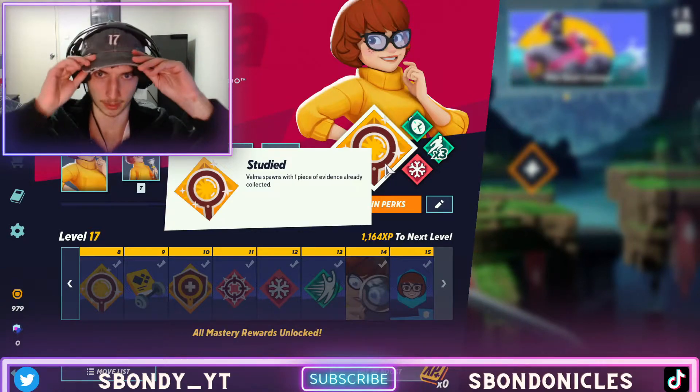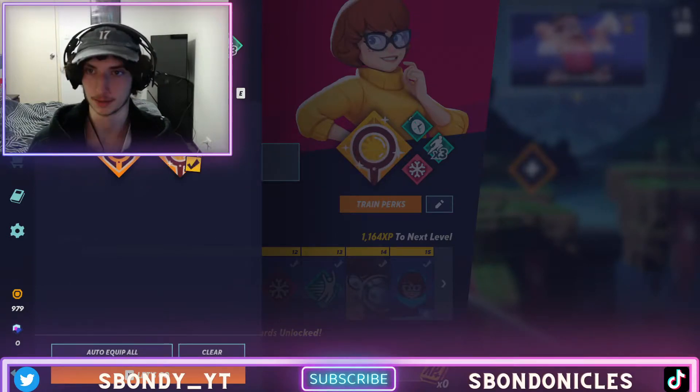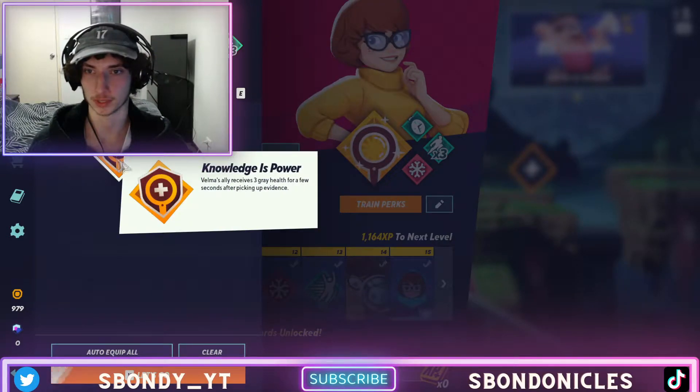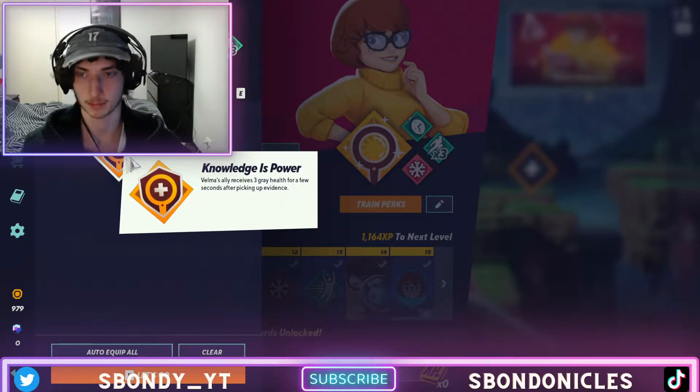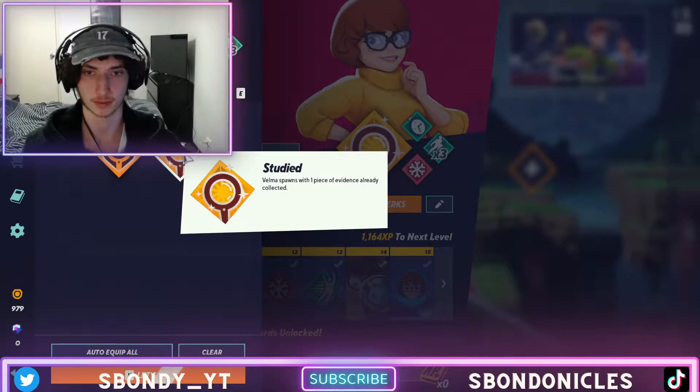I'm going through the must-need perks for Velma in terms of 1v1. Starting with the signature perk — for 1v1s this is useless because this perk only helps your ally when you're in a 2v2.